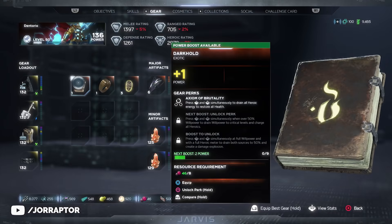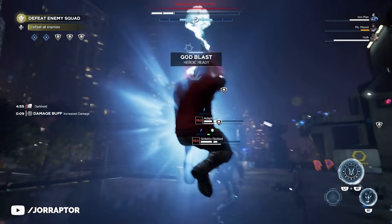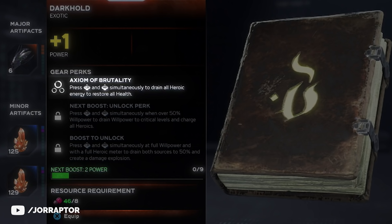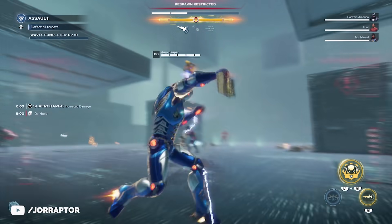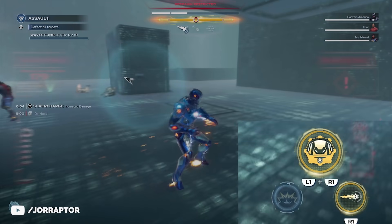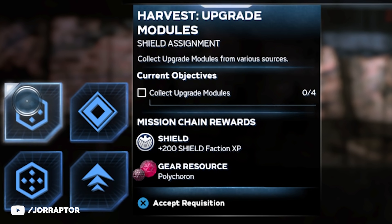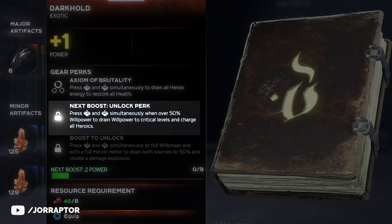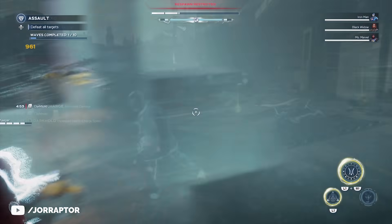The Darkhold artifact could be the best exotic major artifact we know about so far. It has an ability with three different effects depending on your willpower and heroic charges. Right from the start at plus one power, after activating the ability you drain all heroic energy and restore all health — pretty nice in sticky situations. When you do the ability below 50% health, you always get the heal and drain the heroic charge you have at that moment. When upgrading it to plus two power using polycarons from daily faction missions, you also get a new effect: above 50% willpower, it will drain willpower to critical levels and charge all heroics. That means you can immediately do all your heroics again — even summon a second or third Hulkbuster.